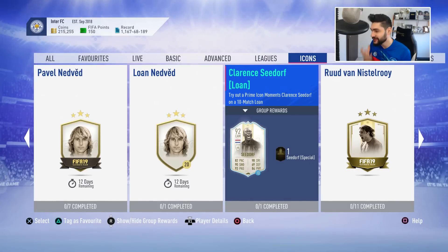What's good everyone, my name is Ovi and welcome to a new FIFA 19 video. Today we're gonna review and try Optimus Prime — that's what people on Twitter are calling these icons — the Prime Icon Moments. We're gonna do Clarence Seedorf's lone SBC, try him for a few games, and come back with feedback on the pros and cons of this card.